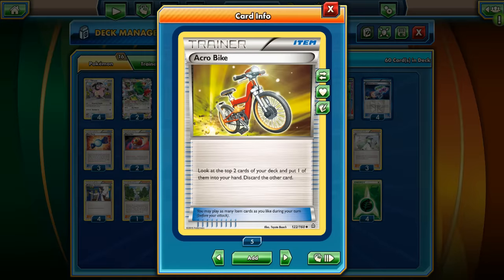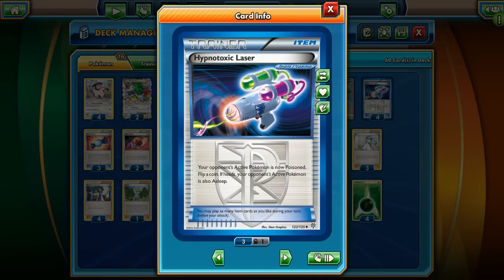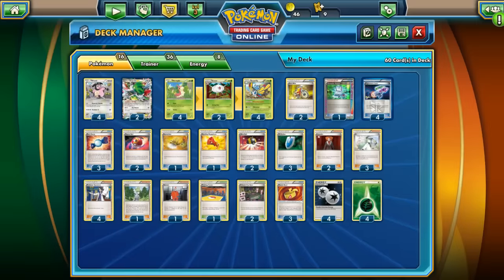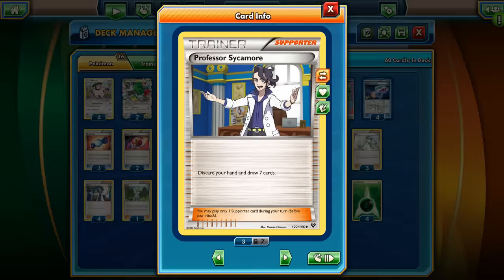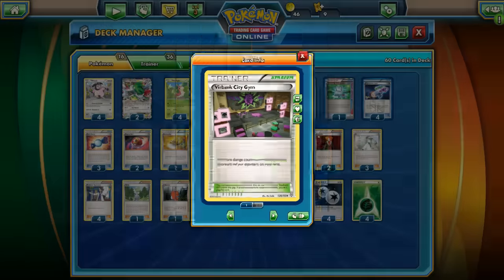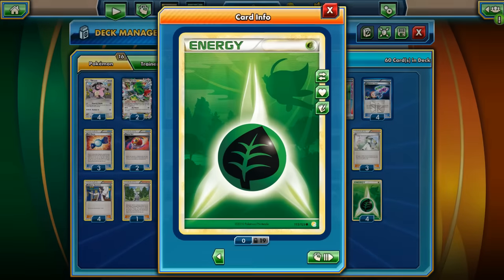From the trainers: 2 Acro Bikes for a little acceleration, 1 Computer Search, 4 Hypnotoxic Lasers so I'm able to inflict Sleep and Poison on my opponent's active Pokemon, 3 Rare Candies, 2 Repeat Balls to search your deck for a Pokemon with the same name, 1 Startling Megaphone, 1 Shaymin EX, only 2 Ultra Balls, 3 VS Seekers, 2 Lysandres, 3 N and 4 Sycamores for draw, 1 Wally which allows you to evolve your first turn, 1 Zero Seek, 1 Trading Center and 2 Virbank City Gyms from Stadiums, 3 Muscle Bands to increase damage, 4 Double Colorless Energy, and only 4 Grass Energies - only 8 energy in this deck.